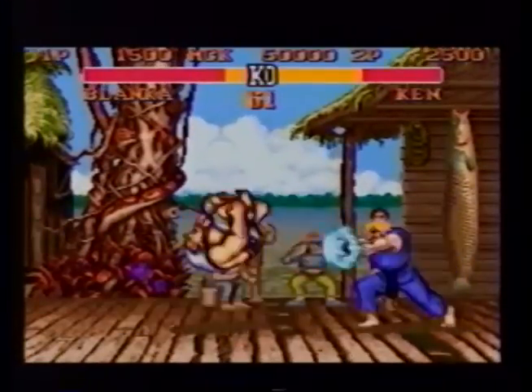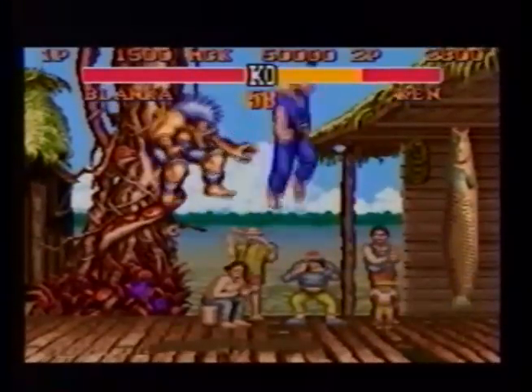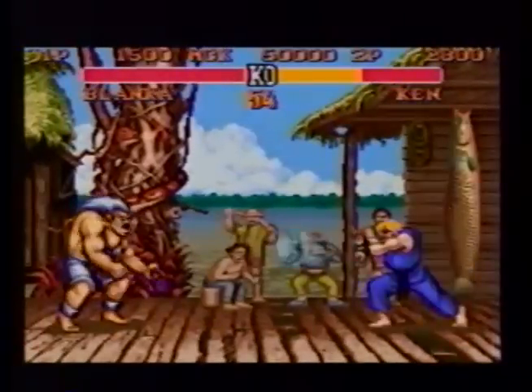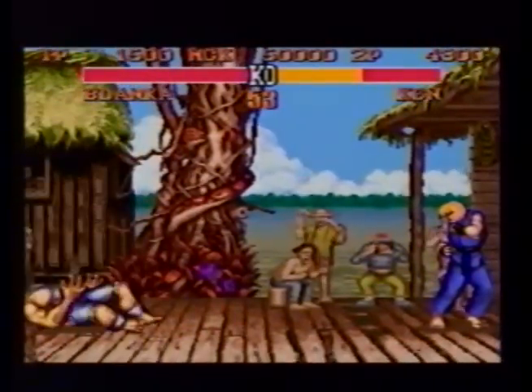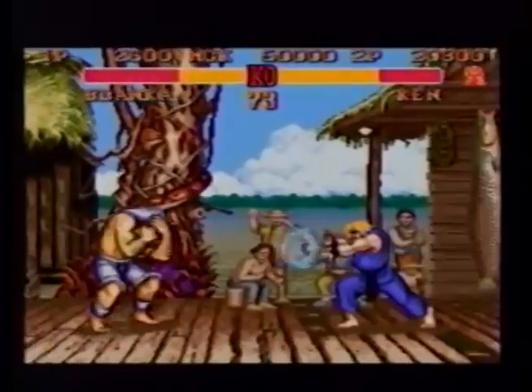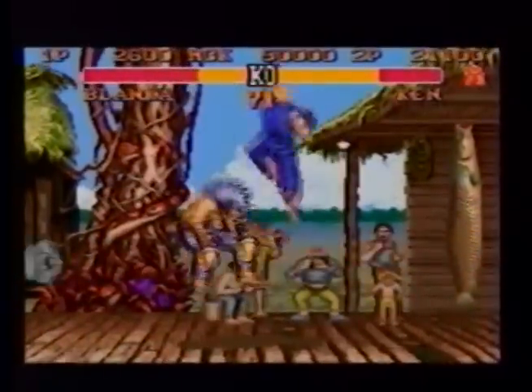You can use the arc of Ken's dragon punch uppercut, which is wider than Ryu's or Sagat's, to your advantage. When they jump at you, you can cover more distance than they can. Always keep an eye on the distance, knowing that your dragon punch can be a devastating weapon.